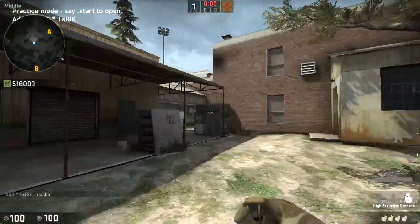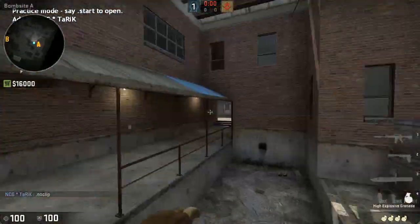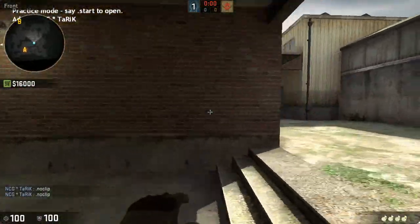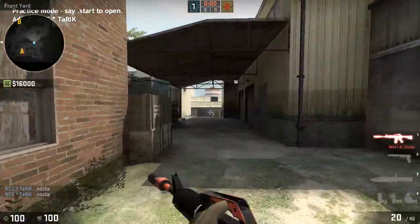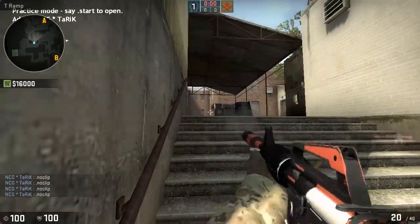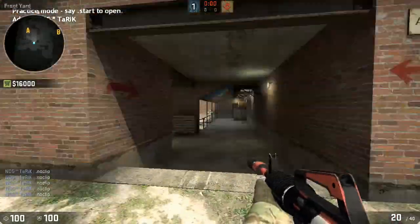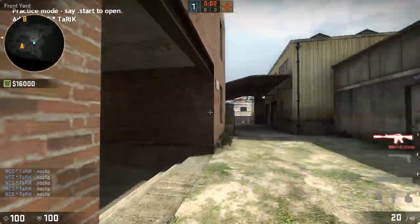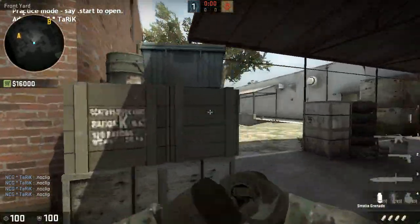They can push Cat if you're not watching it, so also be ready for a Cat push — it's pretty common for someone to push up Cat and try shooting from the side. Maybe have a teammate posted up on that from the steps over here, or even get closer from the door and watch it from here. But mid control is pretty simple for the most part.